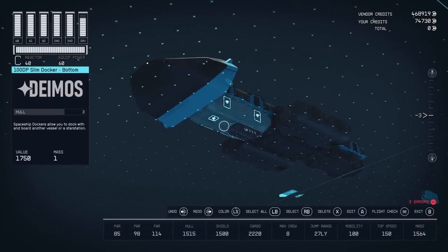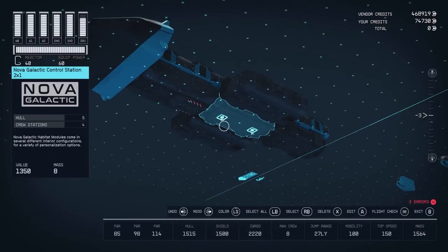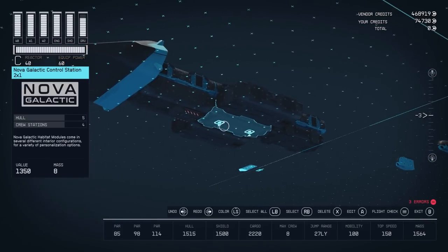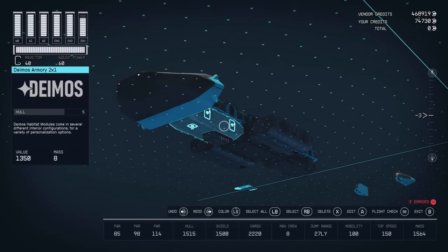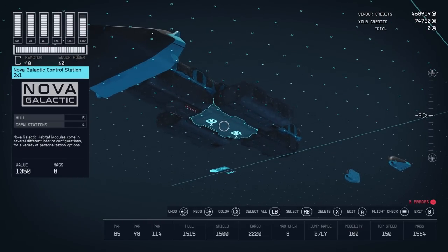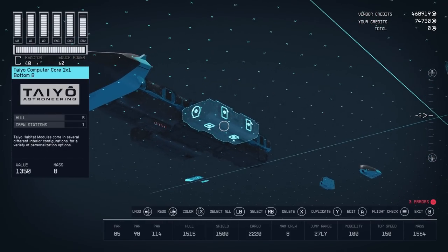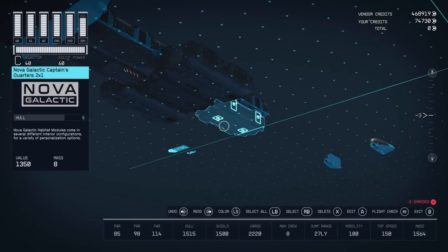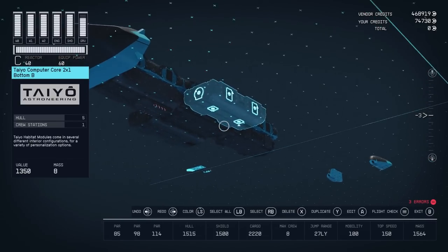I was very diligent in looking through all the different brands to select the best interior layout — this is optimized for looking good as well as for having good storage. This Deimos Armory is the only armory with a crate, so you can store 150 kilos of gear. Nova Galactic is the only control station with a crate. These Taiyo computer cores both have a crate and have a nice rounded edge. Finally, this captain's quarters is the only captain's quarters with a crate — you'll have five crates in these five lower HABs, each with its own crate.